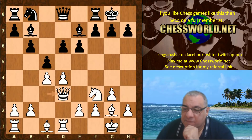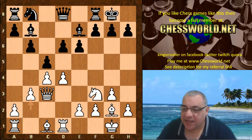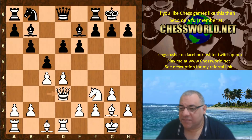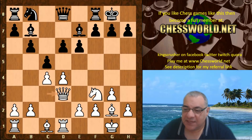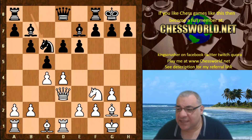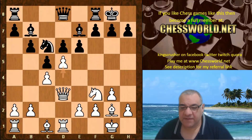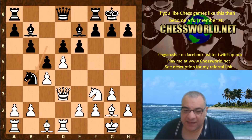Quite often b3 is played here instead, and after Bishop f6, Bishop b2, this position is thought to be about even. So here Queen d3 — what's the venom behind this move? We see Knight c6, and actually Leela plays d5. You might be thinking, hold on, isn't this a really vulnerable pawn? And with Knight b4, isn't black double-attacking that pawn and has got a lot of pressure on d5 — has Leela over-committed?